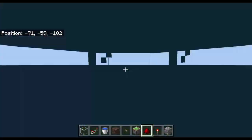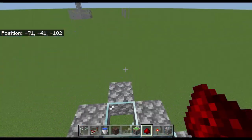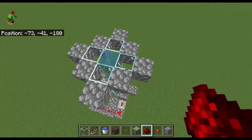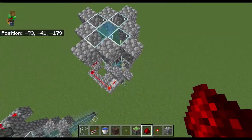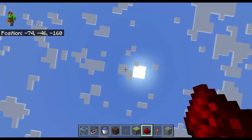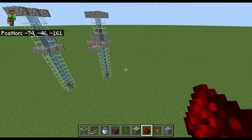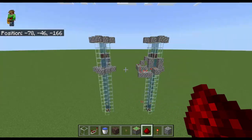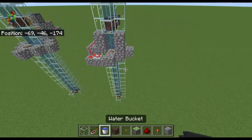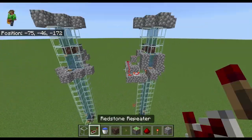You're down here, you shoot up, and then you press the bottom button instead, and then you shoot back up to the top. You can stack this any amount of times — you could go all the way up to world height every five blocks. You'd probably want an express line if you have that big of a building, but I'm not going to tell you what to do with bubble columns. This is just a tutorial. I hope you enjoyed.